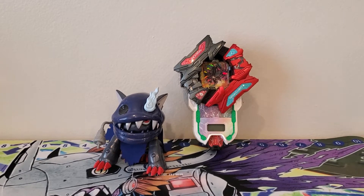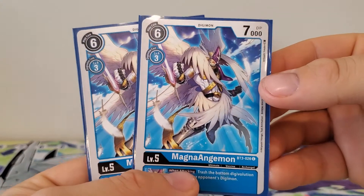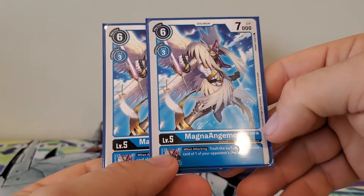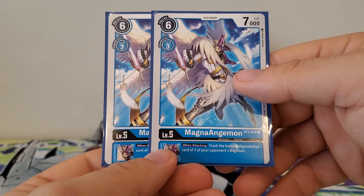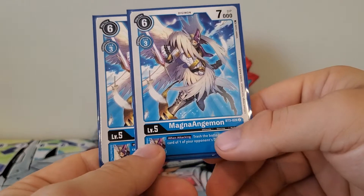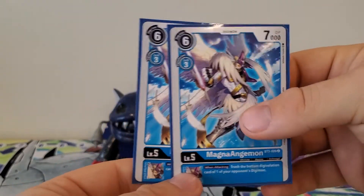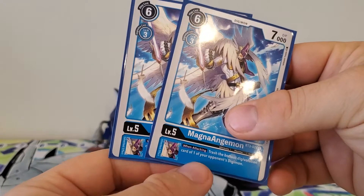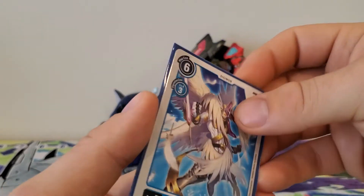Moving away from the Vedramons, we have two copies of this Magna Angemon: six play cost, three digivolution cost, 7,000 DP. No active effect, but the inherited effect is: when attacking, trash the bottom digivolution card of one of your opponent's Digimon. I want a lot of those in there to help mitigate — I've got a battle plan around the Vedramon stuff, but this also helps reduce the power of the opponent's Digimon.